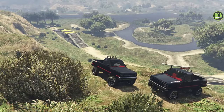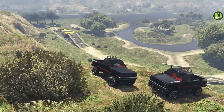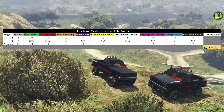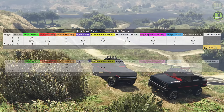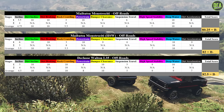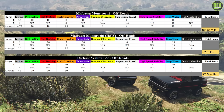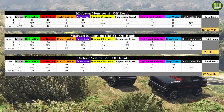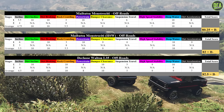Before we get to the last vehicle, here is the score of the Walton: an 82.5 out of 100. Comparing it to the Monstrosity, you can see how much their scores vary throughout the obstacles based on the different strengths and weaknesses they have. But ultimately, the Walton is the better overall off-roader.